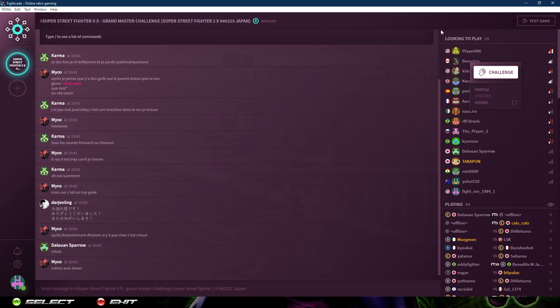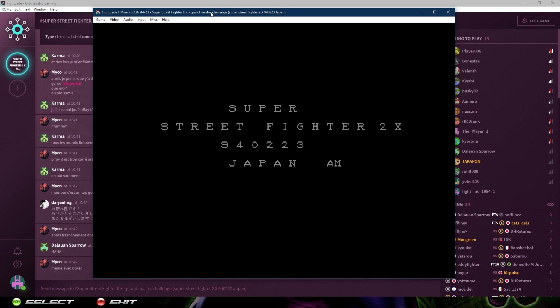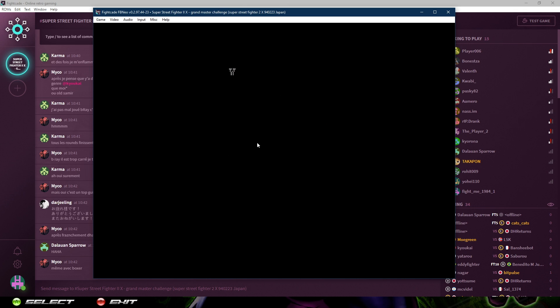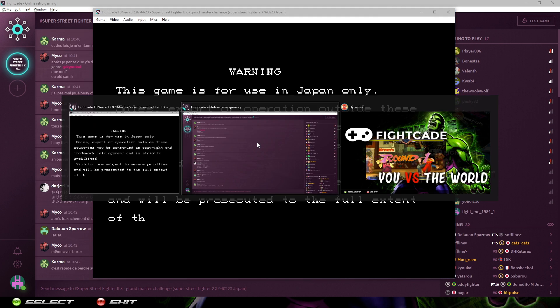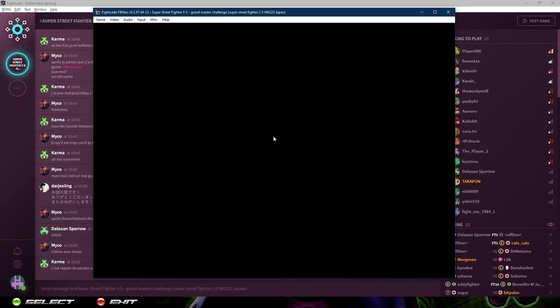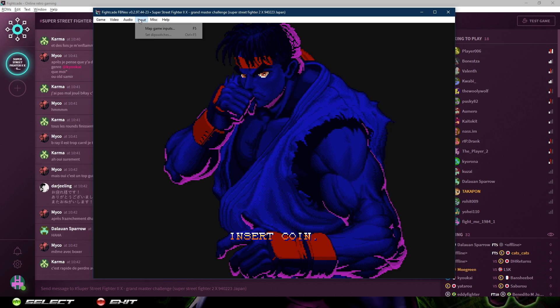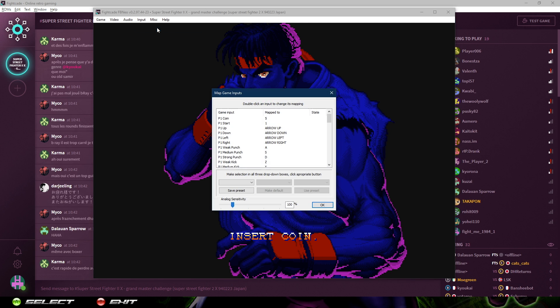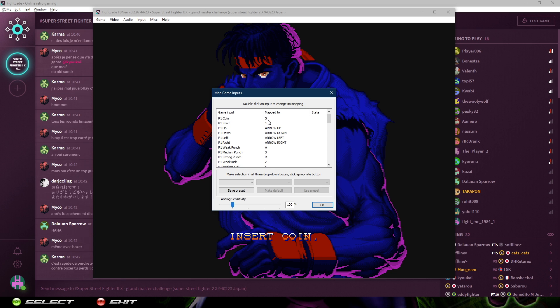Before you challenge anyone, the controllers are not going to be configured, so all you do is click Test Game at the top. The game will pop up. If the game ever doesn't appear visually but you hear the sound in the background, just press Alt+Tab — that'll bring it to the front. Keep that in mind.